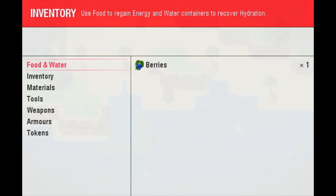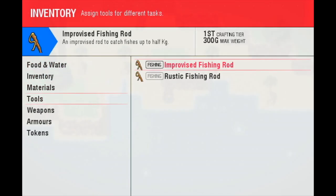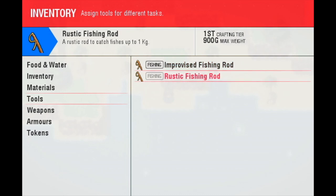Let me quickly show you the tools. We have an improvised fishing tool and a rustic fishing rod. The only difference is they have different weight limits — this one is up to 300 grams, this one 900 grams. We're gonna select the 900-gram one for fishing.